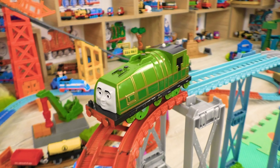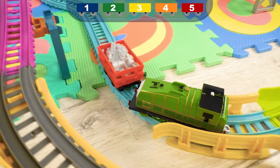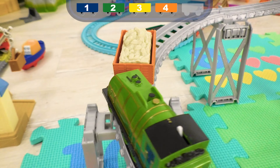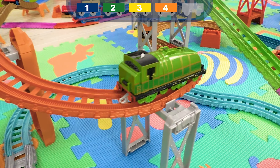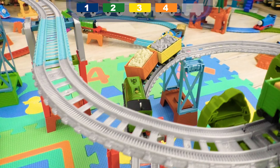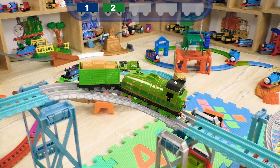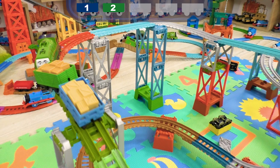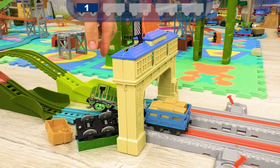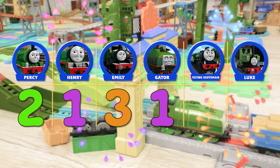Gator is here as our next contender! He is a very brave large tank engine who resembles an alligator! So we hope he will not get scared of such a challenging track! Meanwhile, Gator is confidently going up with 2 cars! Oh, the orange car falls down! And the yellow one is off too! So he's going down the ramp — and oh man, he loses the green car and gets stuck himself! What a pity! Okay, Gator, you get only one point for your try!